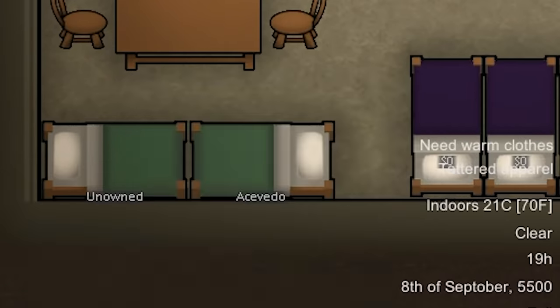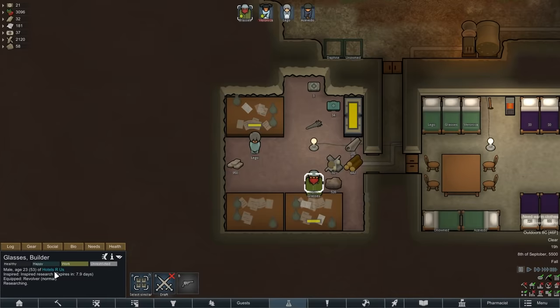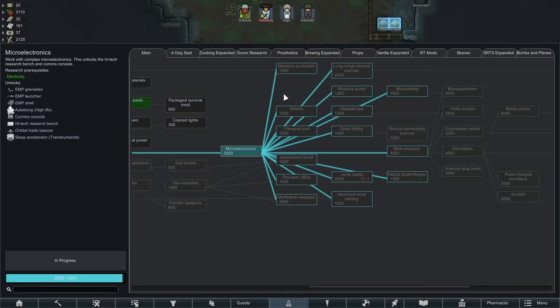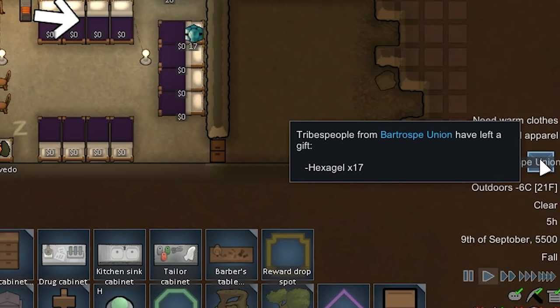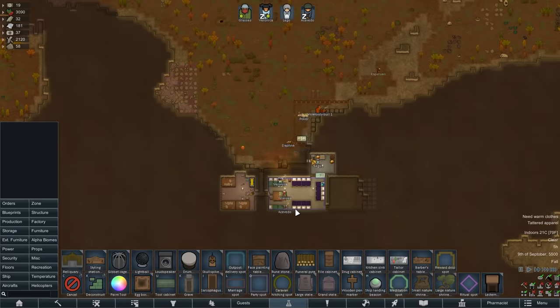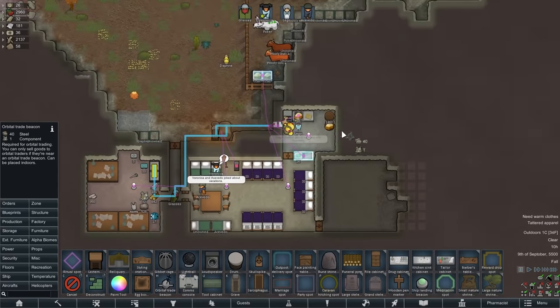We just got inspired research for glasses. I'm going to show you a little trick: technically this inspiration will wear off the moment you finish a technology. So what you do is wait until you're just about to finish the technology and then switch to a different one — the inspiration actually lasts the full eight days. I'm not going to use this because I really want microelectronics right now, but you can use that in the future for other things. Kaplason has left us another gift of 17 hexagel — I don't really know where you were storing that, but thanks. Now that we have microelectronics, I can go ahead and use a comms console and add some orbital trade beacons as well.